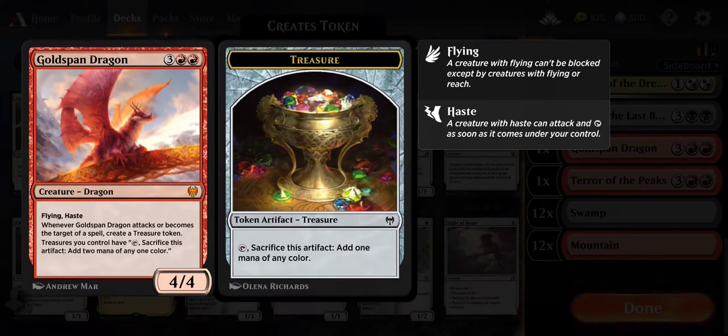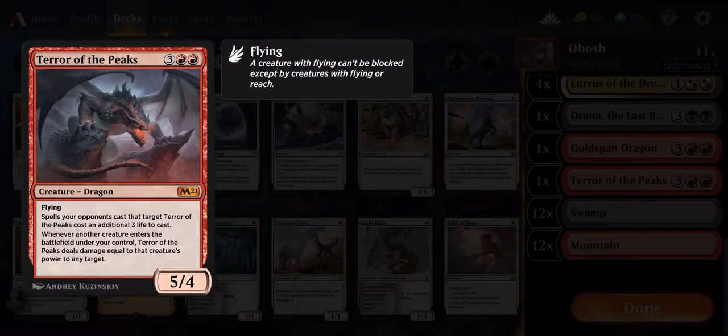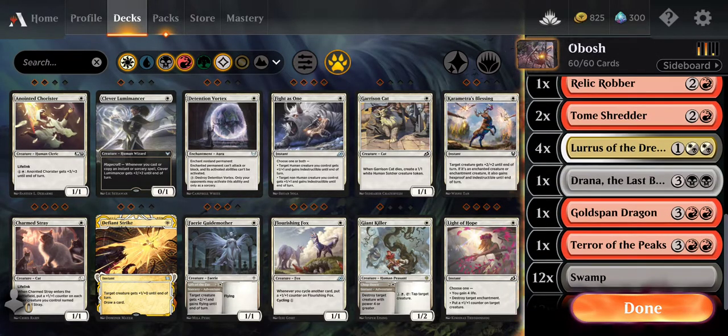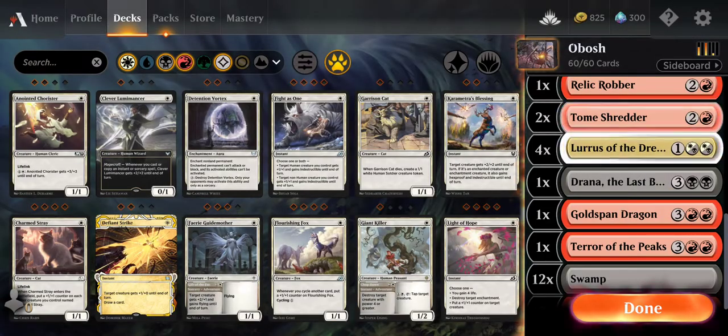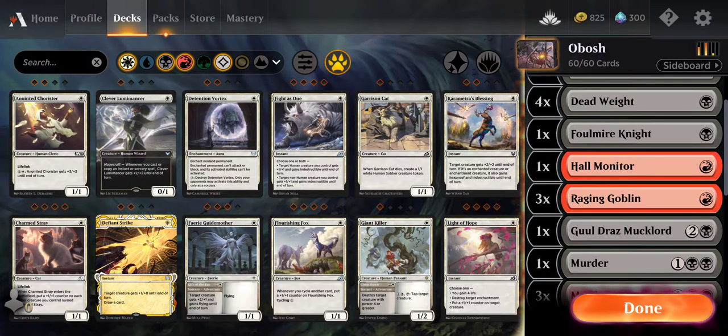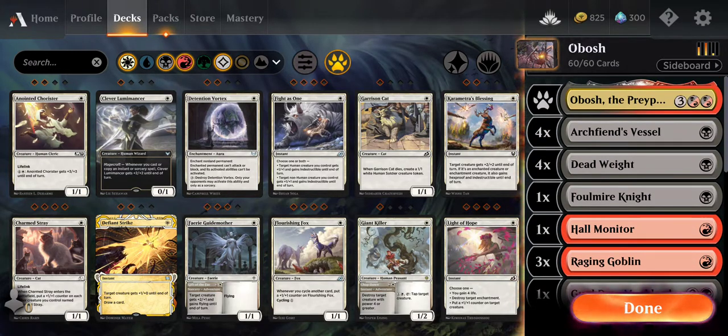Especially if you have things like Goldspan Dragon - now it's technically an 8-4 if you have Obosh on the field. Terror of the Peaks becomes a 10-4 because they do double damage. Drana becomes an 8-4. Doubling the damage of your creatures is always a good thing. Nobody's ever going to complain about that.